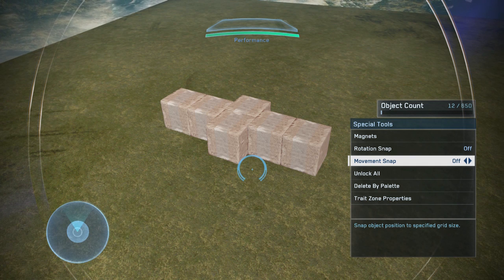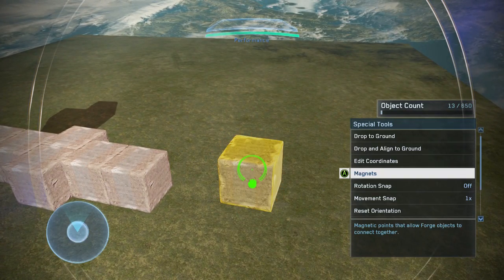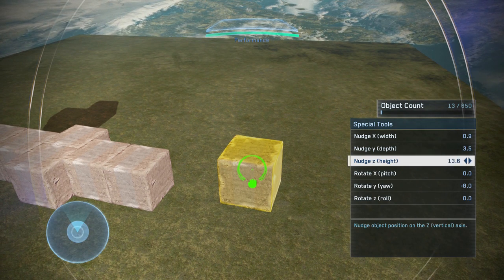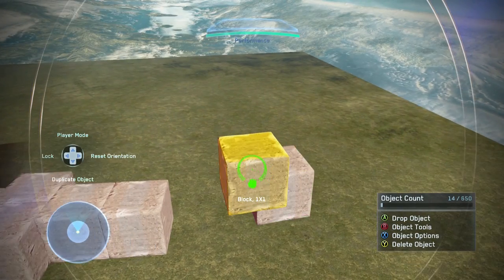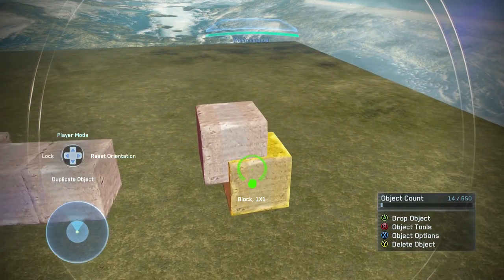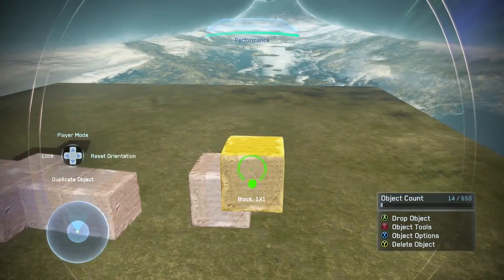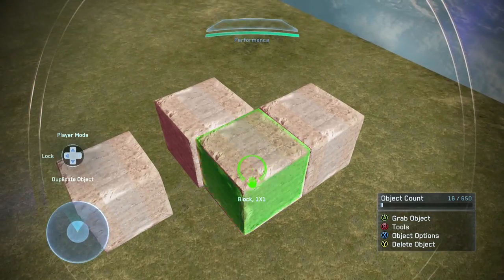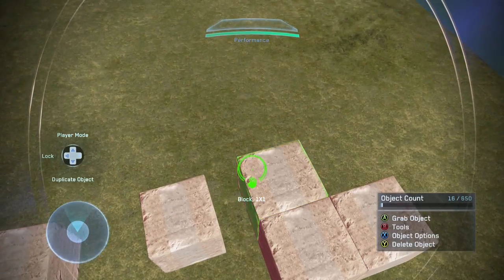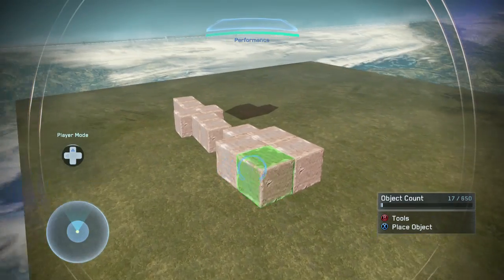The next option is something new: movement snap. This is pretty cool because it allows you to place all objects aligned to a grid. If I edit coordinates and plop this object down, then duplicate it, I can move these objects along on a grid. Although it doesn't seem to be quite foolproof, it's some interesting functionality and a nice little feature.